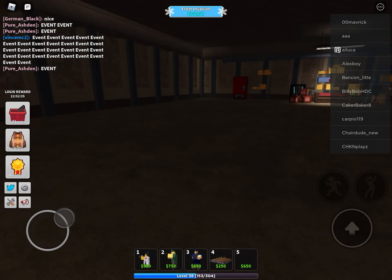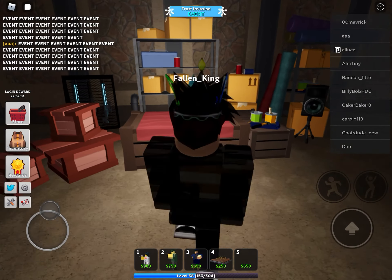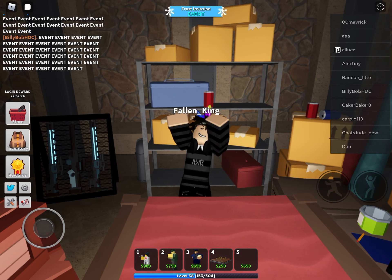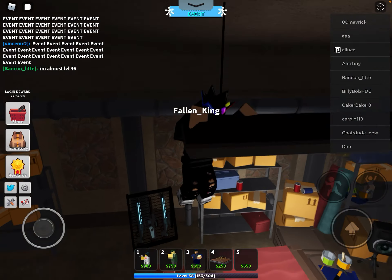And yeah, that's how you get under the map and into this secret crate room. Or you can literally just watch people open the gates, like this. And yeah, see you guys next time.